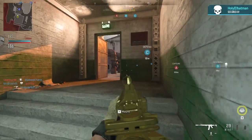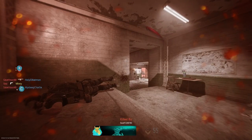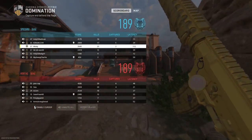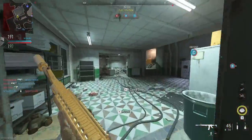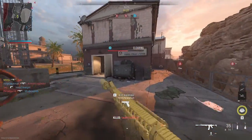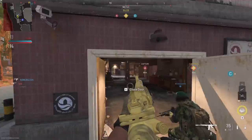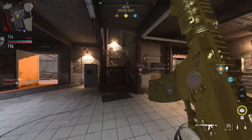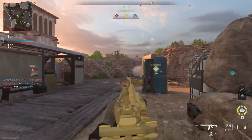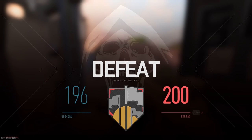Bravo secure. Enemy UAV overhead. Enemy taking Charlie. Enemy securing Bravo. We've secured the lead — Objective Bravo is compromised, take it back. We're losing Charlie. Securing objective Bravo. Mission failed, return to base.